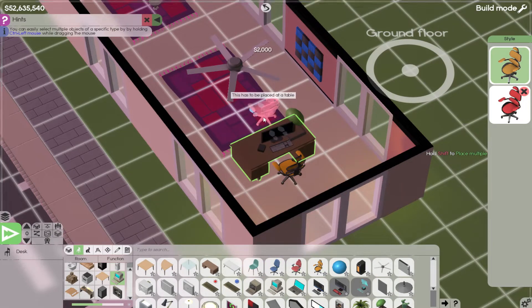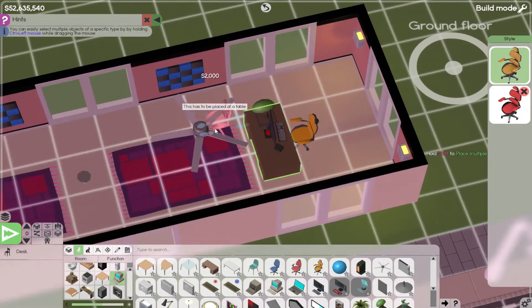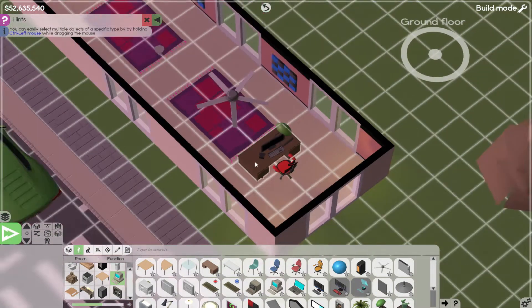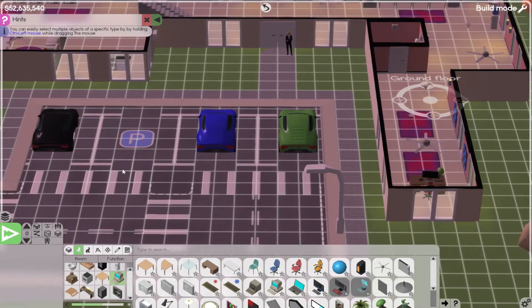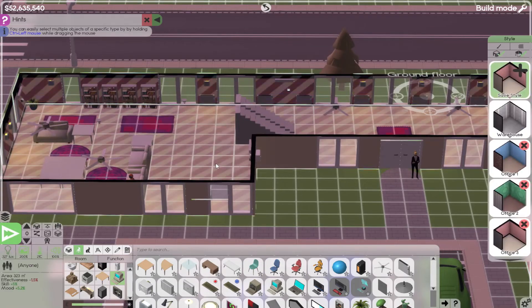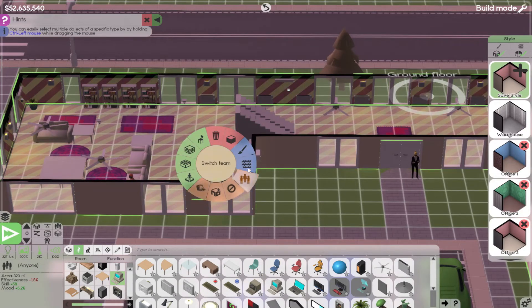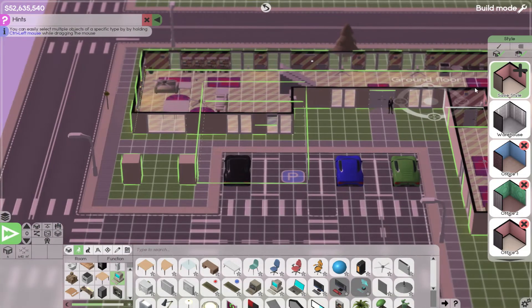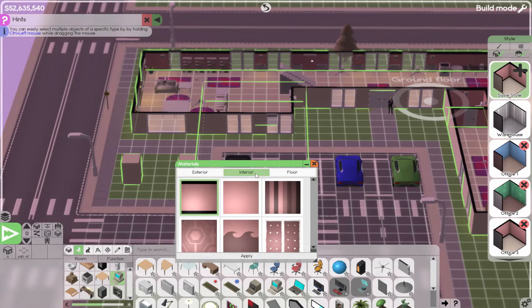We'll add some chairs - you can't have those chairs with those tables, I see. That's weird, but I'm fine with that. Let's make them a reddish color, that fits the house a bit better. Let's go ahead and change - select entire building. Let's change the style a bit. Let's go to materials first of all, and let's focus on the interior - let's give it like this one.